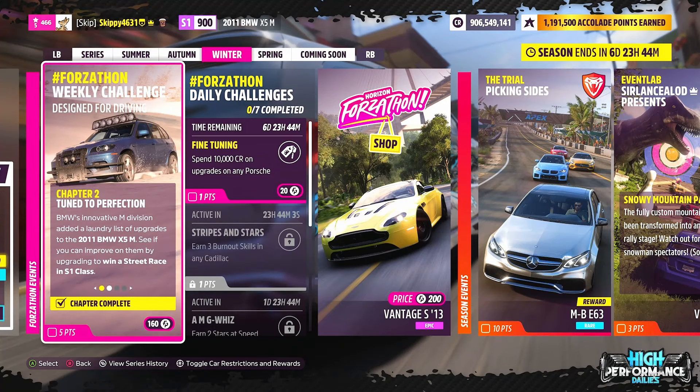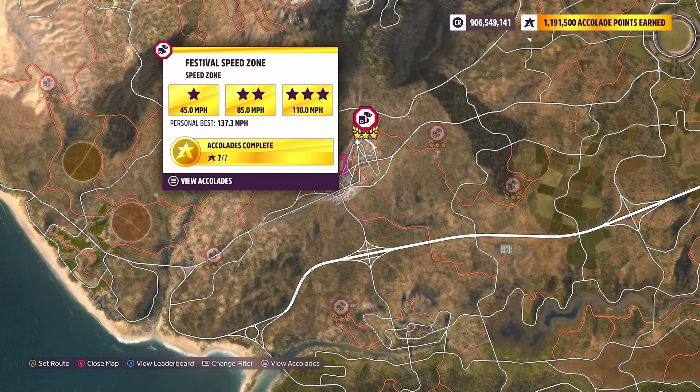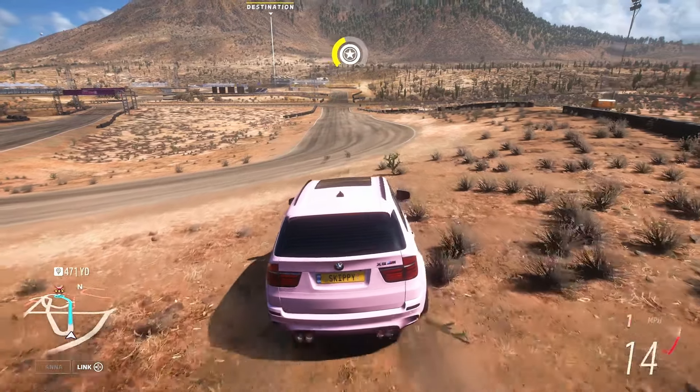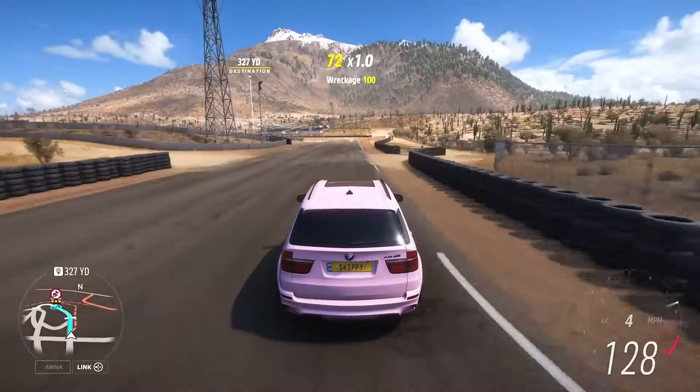Chapter 2 complete — on to Chapter 3, In the Zone. Show off the spectacular speeds that the 2011 BMW X5M can achieve by earning 3 stars at speed zones. I think we're just going to go for the festival speed zone; you can use any speed zone you wish, but I think this is the quickest and easiest using the X5M. 110 miles an hour for the 3-star objective — I don't think we're going to hit that, so we're going to go for the 2-star objective: 85 miles per hour or more, and just hit the speed zone twice.